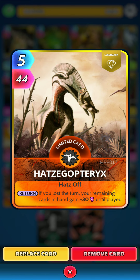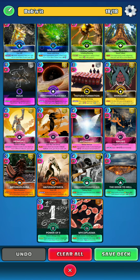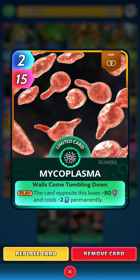Next up is Hats: on the return, if you lost a turn, your remaining cards in hand gain 30 power until played — quite handy as some turns we will be losing somewhat intentionally. Next up is Chrono Photographic Gun: on the play, the card opposite this loses 100 power this turn, good for sniping down an opponent's strong card. Next is Door to Hell: on the draw, your cards in hand burn 50 until played and gain 50 power this turn. Next is Power of Zero: on the draw, your opponent's cards in hand with 50 or more base power lose 49 power and cost minus one for two turns — very strong for zero energy. And lastly, Misoplasma: on the play, the card opposite this loses 50 power and costs minus two energy permanently — very strong for only two energy.